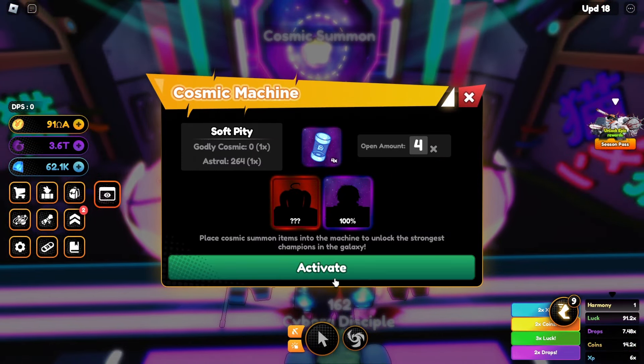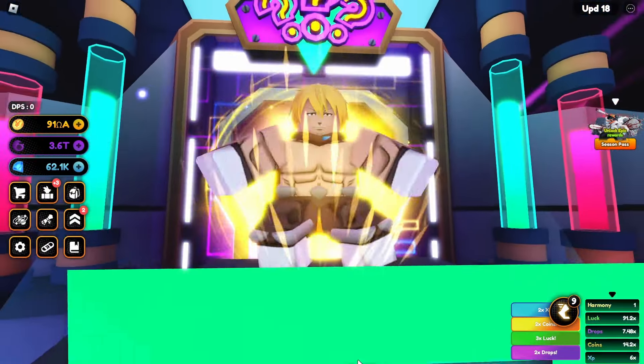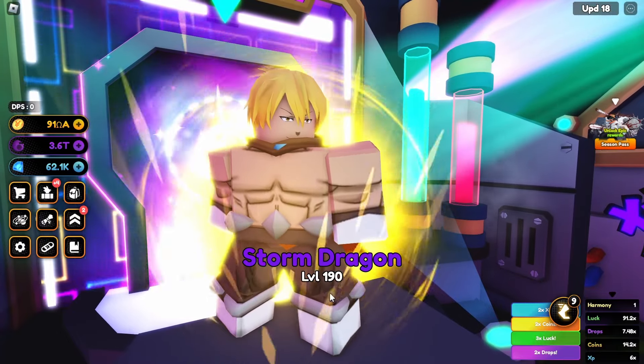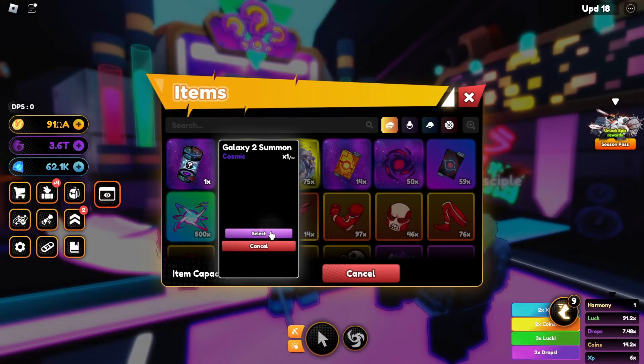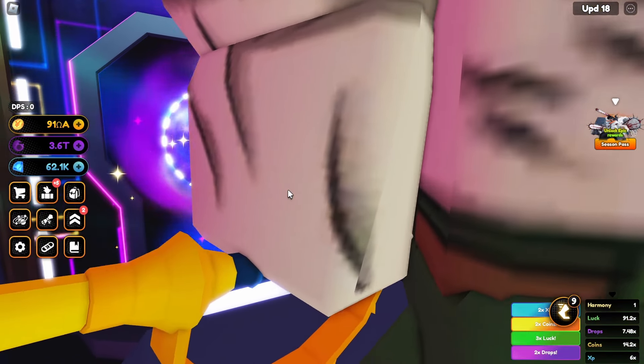Let's see what we get — and we got Veldora the Storm Dragon. Let's also spin our galaxy summon right here, and from that we got the Proud One.